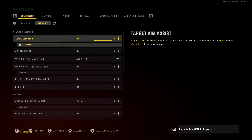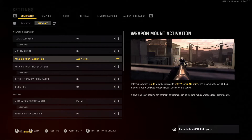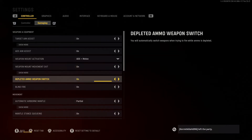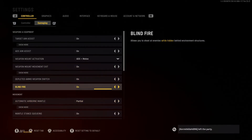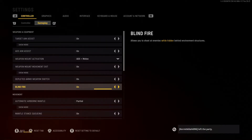In the gameplay section, target aim assist is on, ADS aim assist is on. Weapon mount activation is ADS plus melee, weapon mount movement exit is on. Some of these are new to the game. Blind fire is definitely new — that's where you can shoot while hiding behind cover.